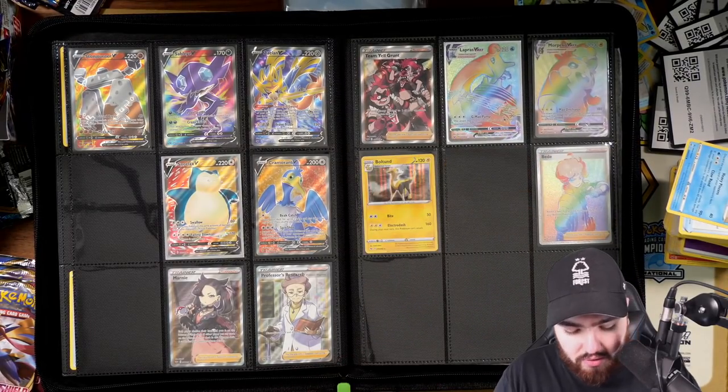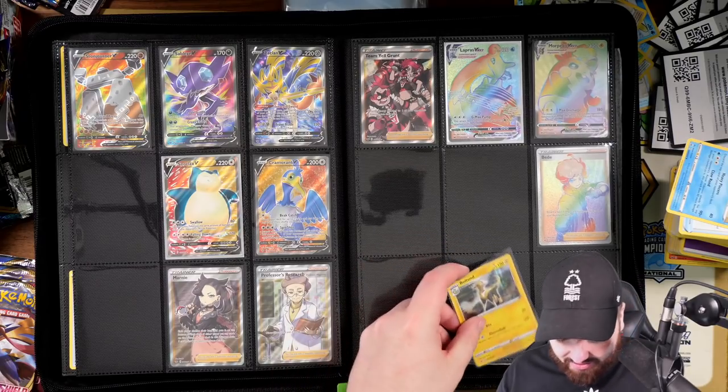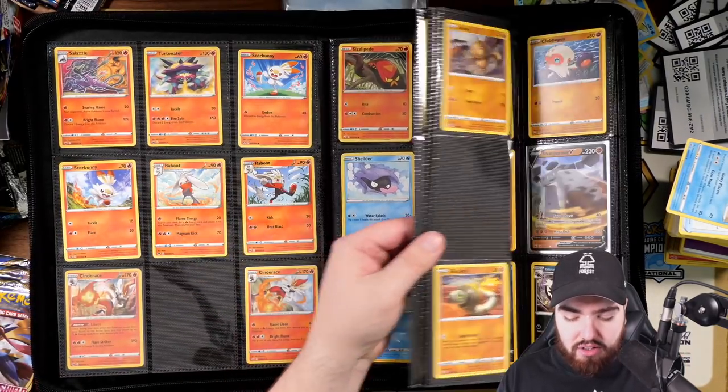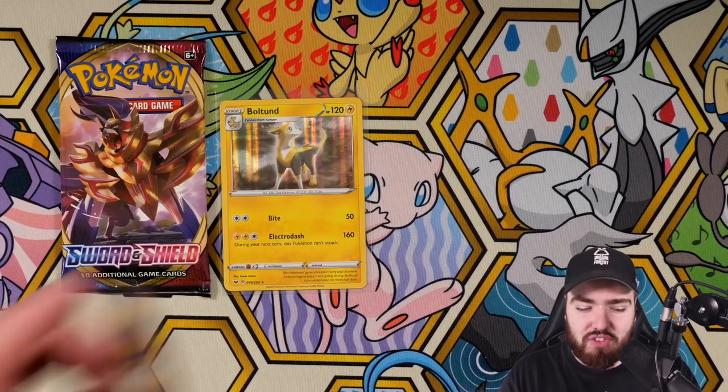Look at these full arts — Zacian, Beedrill, Morpeko, Lapras VMAX. I need to send that stud off to grading. Got Zacian V, the Air Balloon, the Metal Saucer. I just need to fill out all these commons and uncommons. Also, to show you guys what I mean about the sleeves — oh, they do fit! Then ignore me guys, keep buying them. I never knew this — the penny sleeves fit in the binder. I usually don't sleeve up my commons and uncommons because sleeves are expensive, but now I can do it.